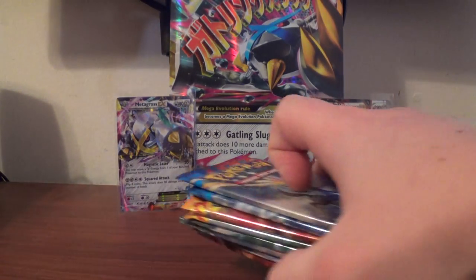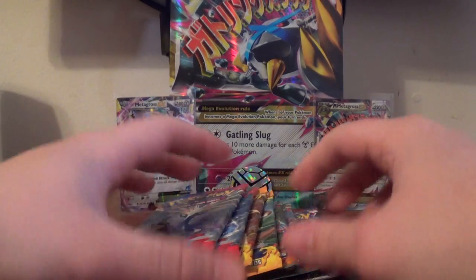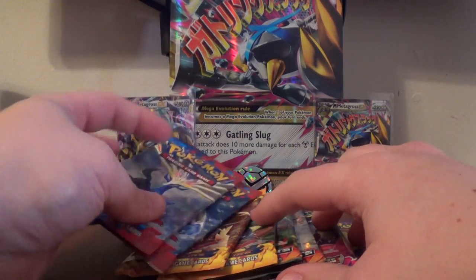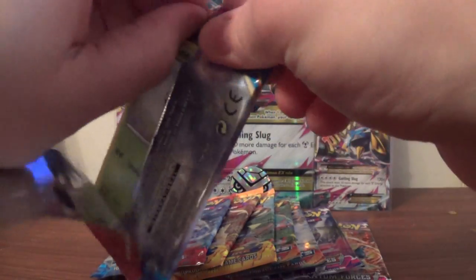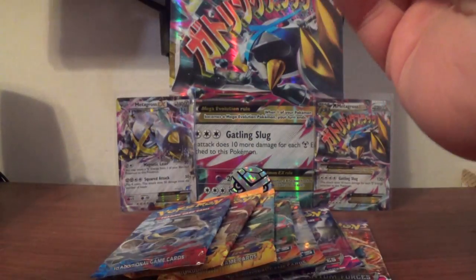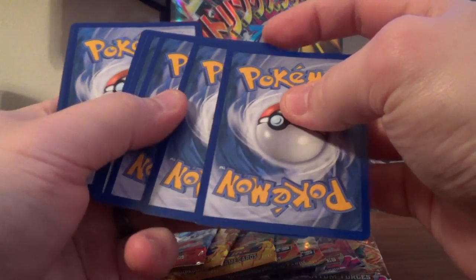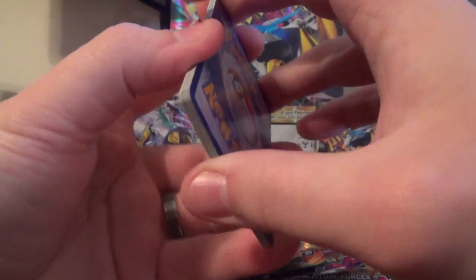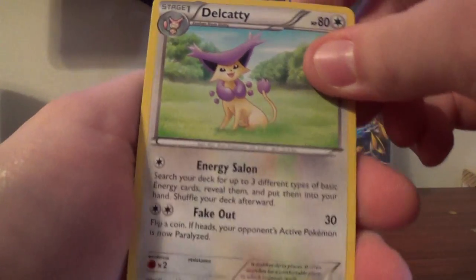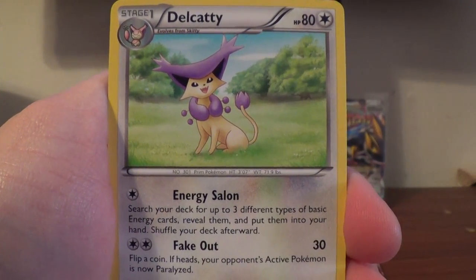So let's go ahead and get to the packs. We'll go oldest to newest and start with XY Base. Let me move some stuff — a little different position of the camera. The tripod was not cooperating.